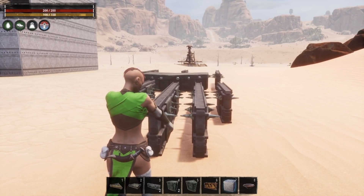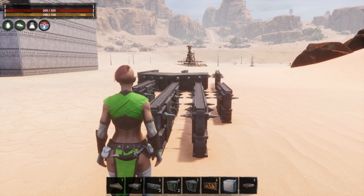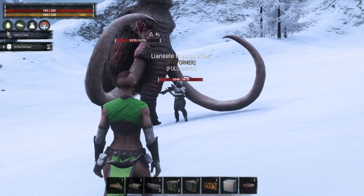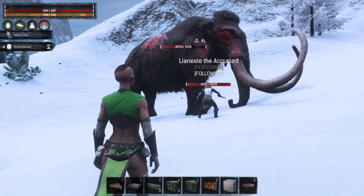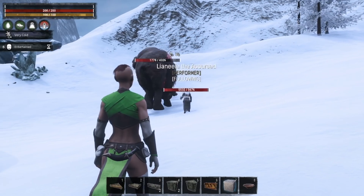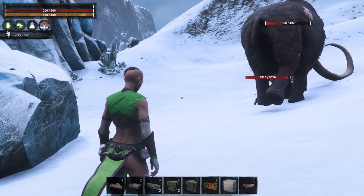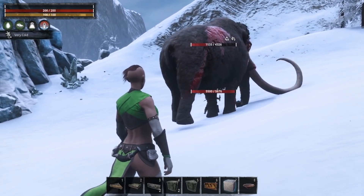Looking at combat fixes in the patch notes: they fixed an issue where left-hand side attacks from a mounted rhino would cause no damage, so you can now attack on both sides. They fixed a rare issue where thralls would remain in a state where they could not attack nor get attacked under specific circumstances. Under AI and thrall fixes: mammoths now rotate in a less janky way, shaggy horror pets now have a projectile for their ranged attack, and rhinos should no longer moonwalk out of combat.